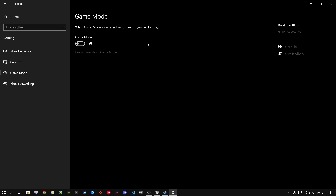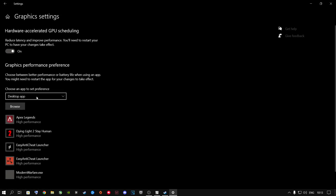Go to Gaming in Settings and check Gaming Mode. I keep this off on my rig, but since every machine is different, play around with it and see what gives you better FPS. Next, go to Graphics Settings and turn on Hardware Accelerated GPU Scheduling. If you've never enabled it before, it will ask you to restart your computer — do that after finishing this video.